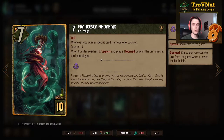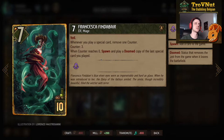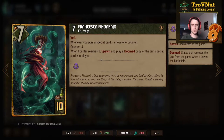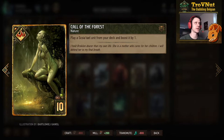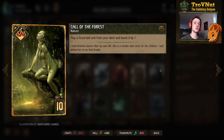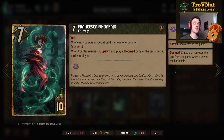Then we have the new legendary card for Squirrel — Francesca Findabair — 7 power, Veil, and 11 provisions, which is costly. Whenever you play a special card you remove a counter; she has 3 counters, and when you've played 3 special cards with her on the board, she spawns and plays a doomed copy of the last special card you played. You can path this well — play Dryad's Caress and Isengrim's Counsel first, then end with Call of the Forest, which lets you choose any Squirrel card from your deck, boost it by 1, and play it. She's easily destroyed though, so you might want to replace her.